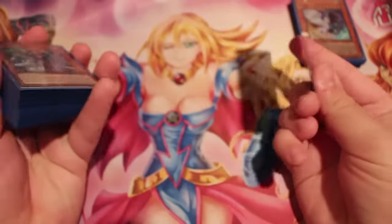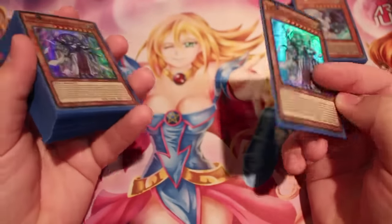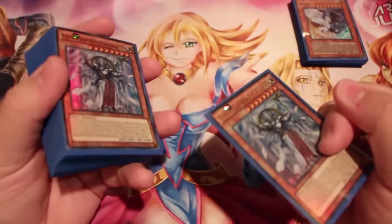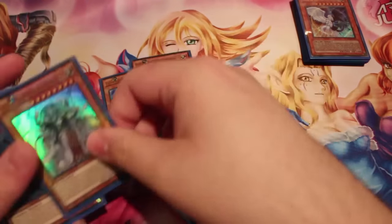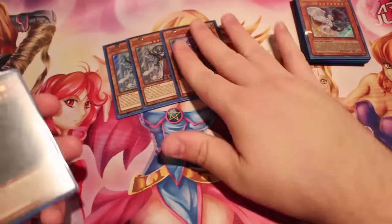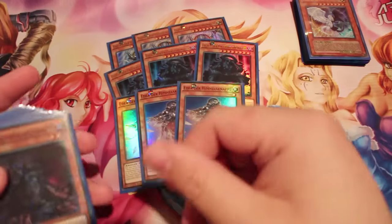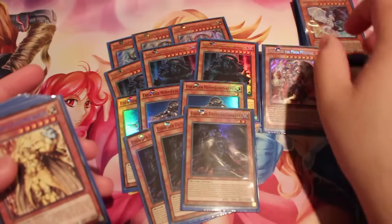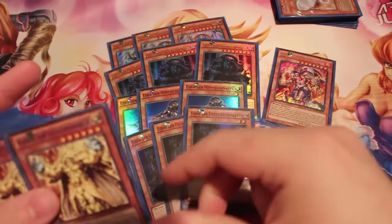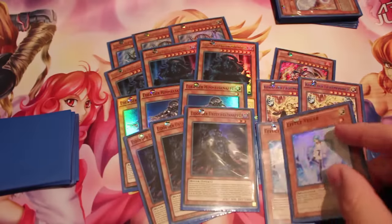Going into the deck profile, not really anything has changed from the last one, but this video is more for discussion purposes. Triple Aether, Triple Erebus — still some of the best stuff in the deck. Three of the little white guy, three of the little black guy, one Mega Thestalos, two Karaz, and two Valor.